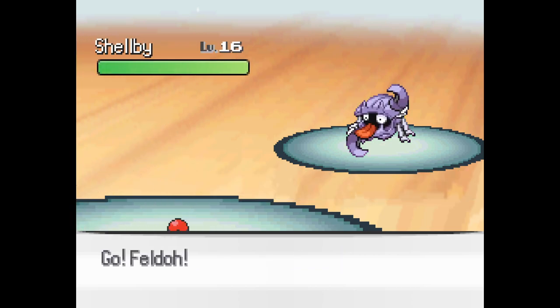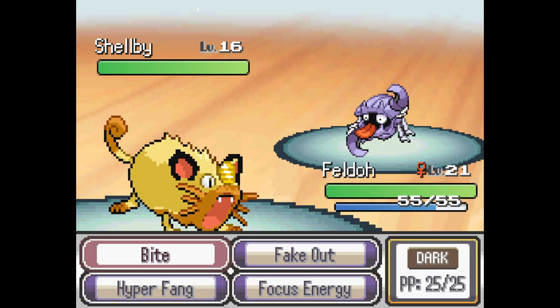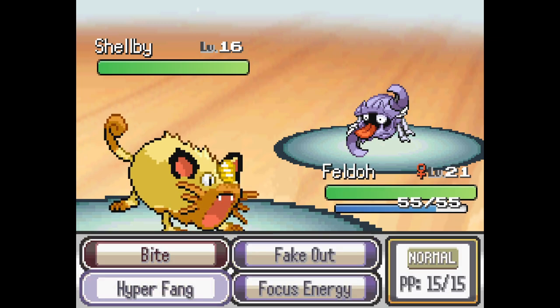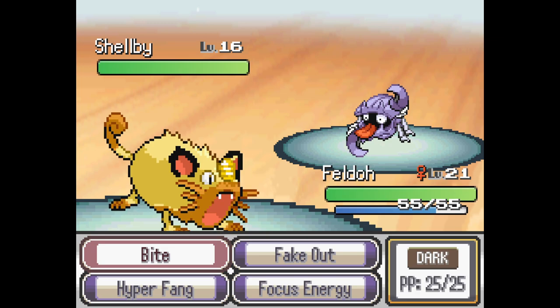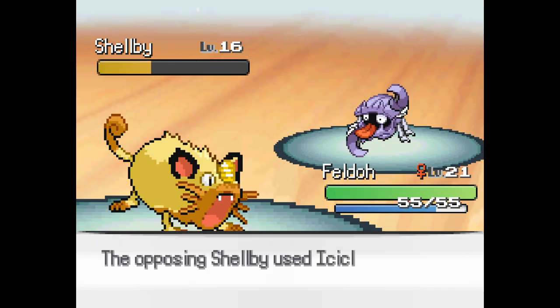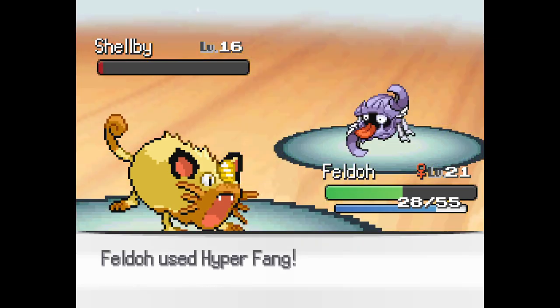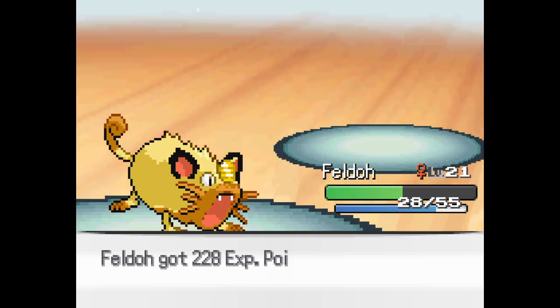Oh, is that Crabby and Shellder? Shellder! Shellos is the little slug one from generation four. I love Shellos. Hyper Fang — always Hyper Fang. Never not Hyper Fang. Oh no, please don't freeze us. He's not going to freeze us. He's going to get Hyper Fang though. He's going to crack it open like a nut.